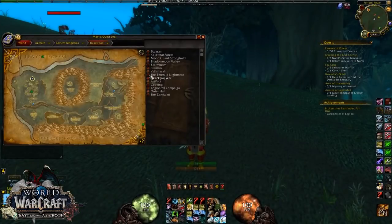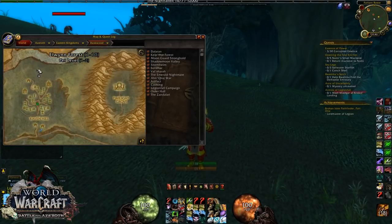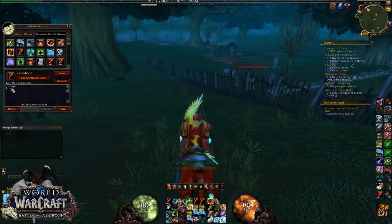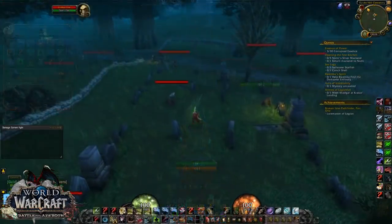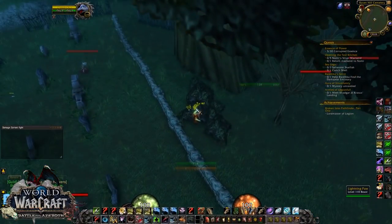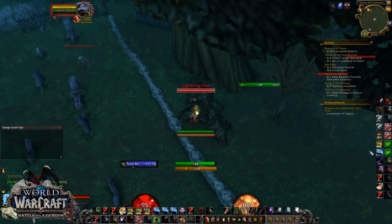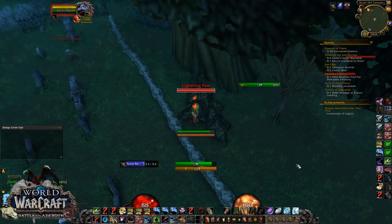Here we are at Duskwood after Lightning Paw, the spirit fox. He spawns in bushes all around this graveyard, so it's best that you make a macro - forward slash tar light - or use an add-on that finds rares. Spam that around the graveyard and if he's available you'll be able to spot him. Once you find him it's a very straightforward tame, just go up and tame him.